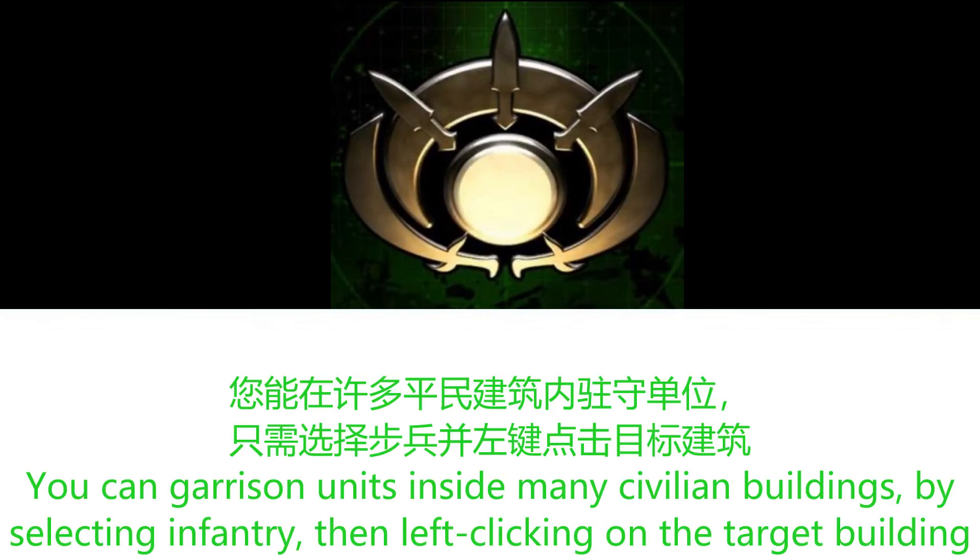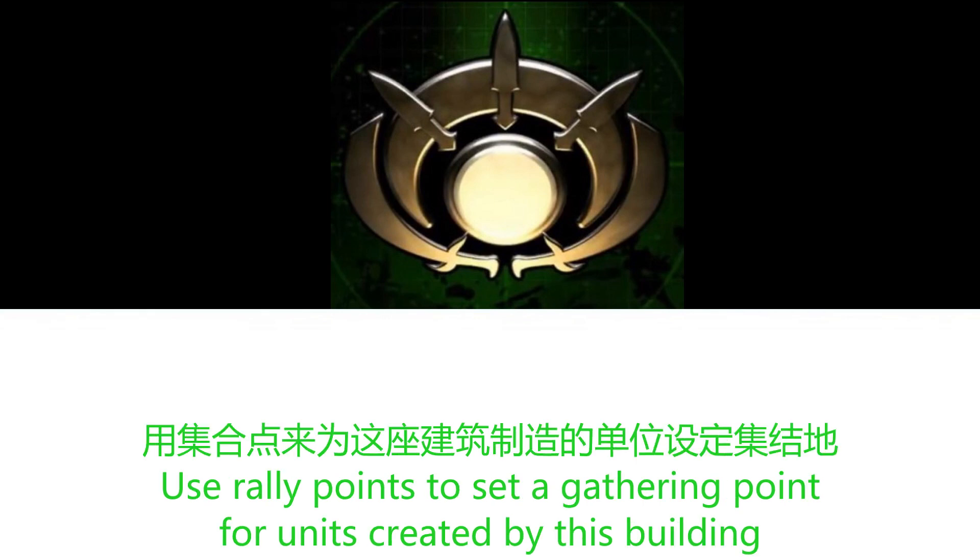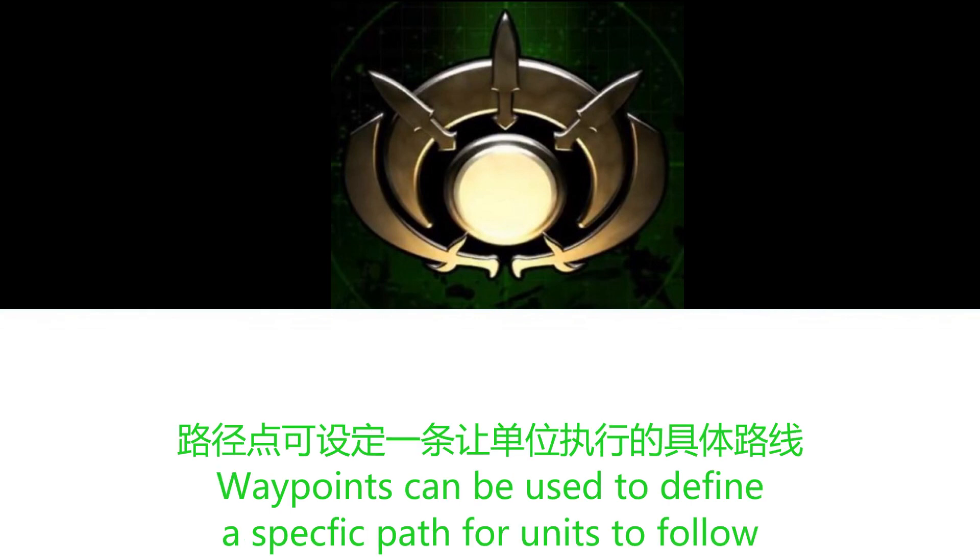You can garrison units inside many civilian buildings by selecting infantry then left-clicking on the target building. Units are protected from damage until the building is destroyed. Use rally points to set a gathering point for units created by this building. Waypoints can be used to define a specific path for units to follow.